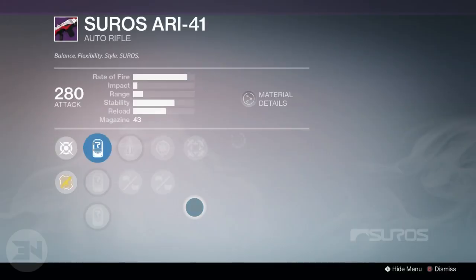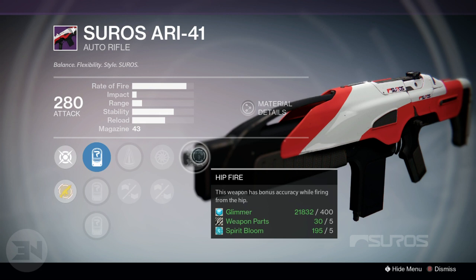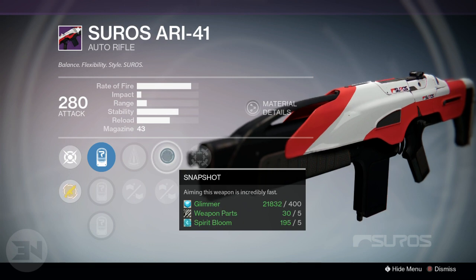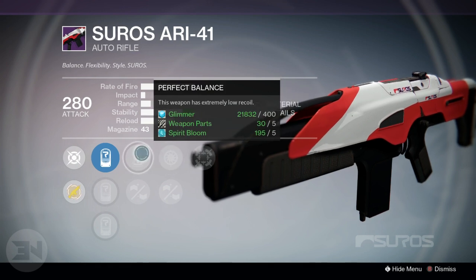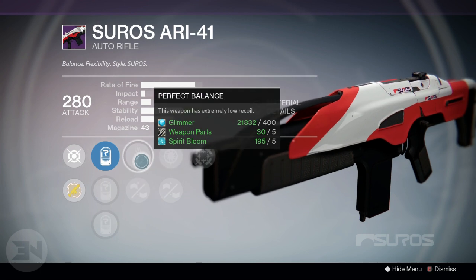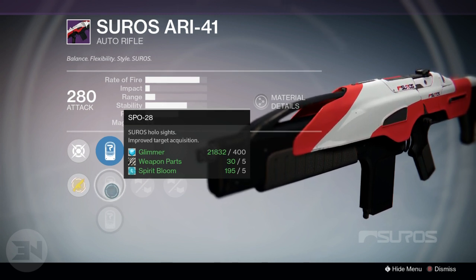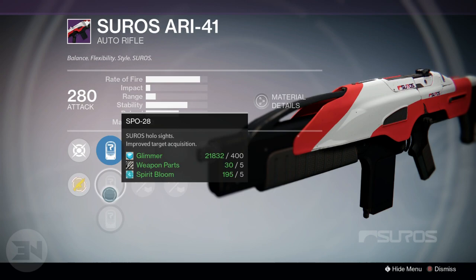I feel like the center one is the best roll to get. It has hip fire - this weapon has bonus accuracy while firing from the hip. I personally panic when people get close when I have an auto rifle and just fire from the hip, so having that perk will definitely not be a bad thing. It also has snapshot, so you can aim incredibly fast. That's tied to hand laid stock, but I'd rather have snapshot. Perfect balance is always good on an auto rifle, and you can choose that or feather mag. I'll go with perfect balance. We have SLO-19 and SPO-28, which gives improved target acquisition. I feel like this would be a really godlike roll for PvP, but I want you guys to let me know in the comments which one I should choose.